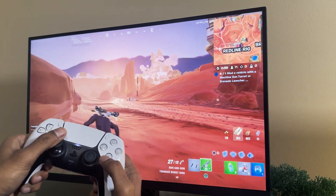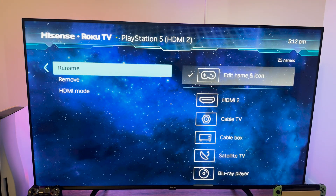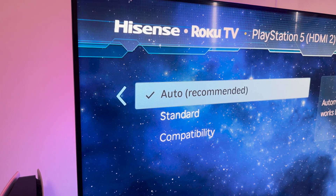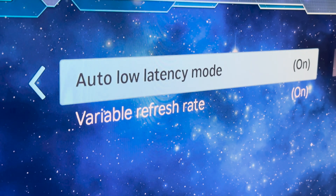For the longest time I thought the same thing. However, while browsing through my TV settings, I realized that the HDMI output on my TV was set to automatic — which I assumed was the best option. But to my surprise, when I changed it to standard, I suddenly had the option to manually enable low latency mode and variable refresh rate.